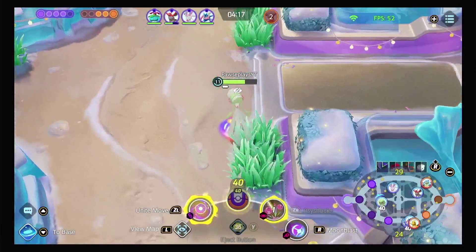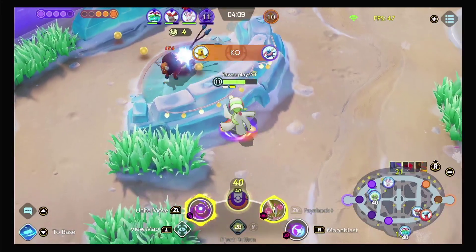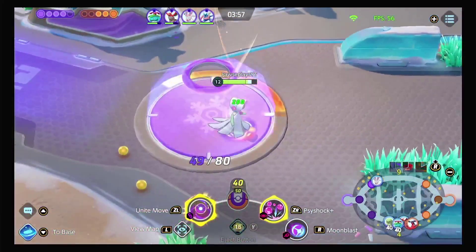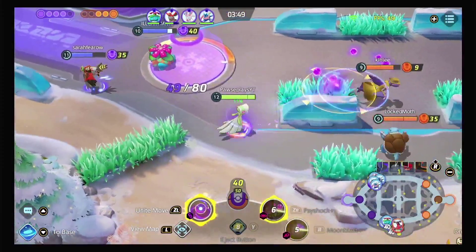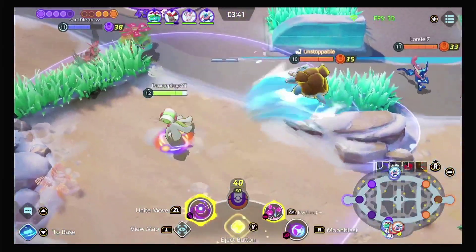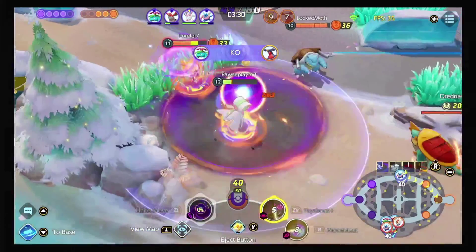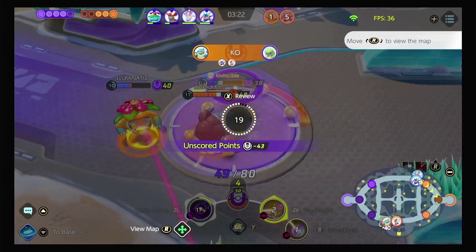There are so many different item builds you can run on her, but personally Shellbell is my bread and butter for Gardevoir. I love Shellbell because it gives you a little bit of healing and more cooldown reduction for your abilities. You can replace it with Wise Glasses if you choose, but I like Shellbell. I run Shellbell, Focus Band, and the new Choice Specs all the time. Sometimes I swap out the glasses for Amplifier — Amplifier allows you to have your unite move up sooner.